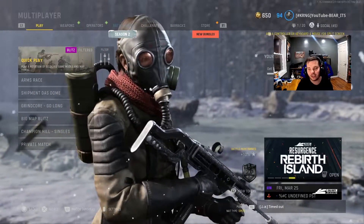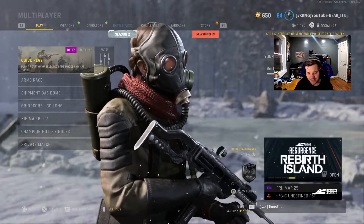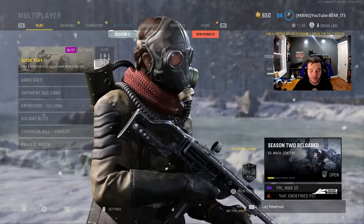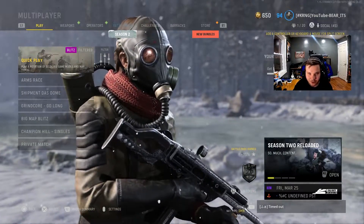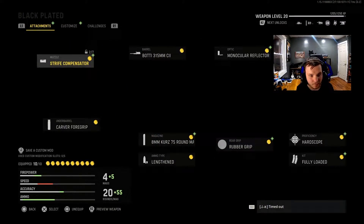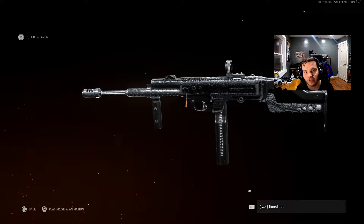What is going on, guys? Welcome back to the channel and welcome back to Vanguard. It's season two reloaded, so you know what that means? A new weapon dropped — the new Armaguerra. I don't know how to say it, but we're using the blueprint because I'm too lazy to unlock the rest of it.